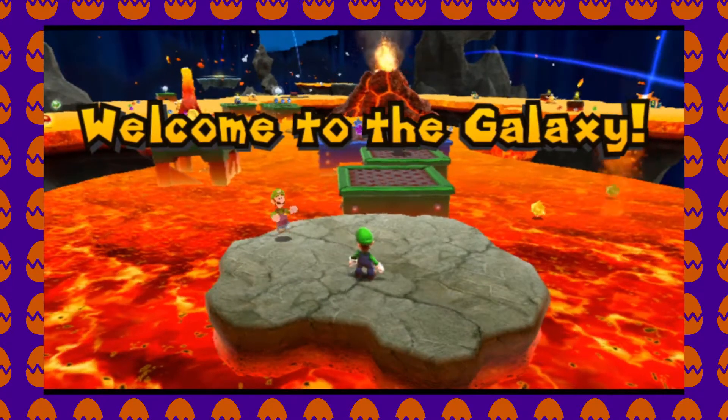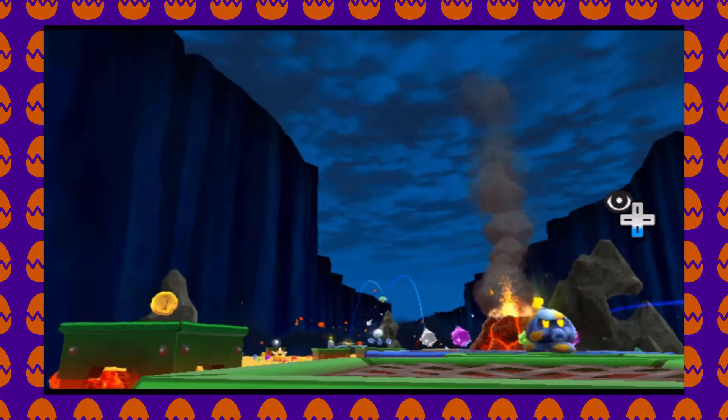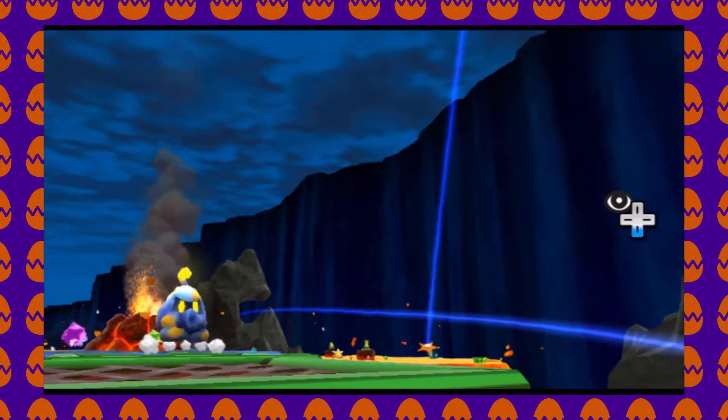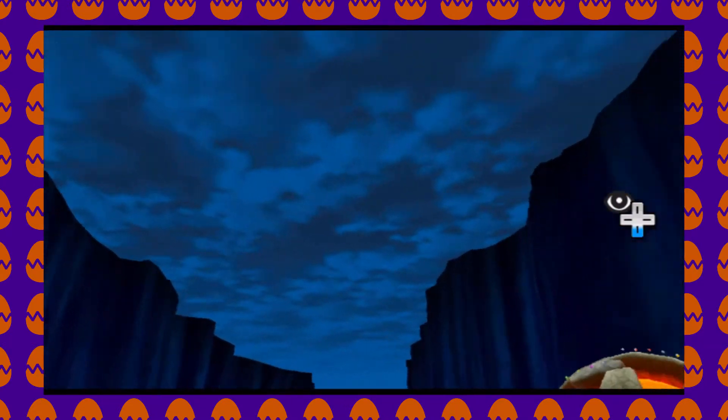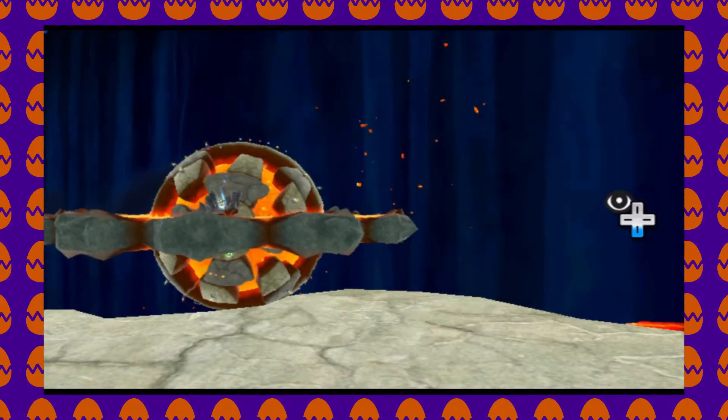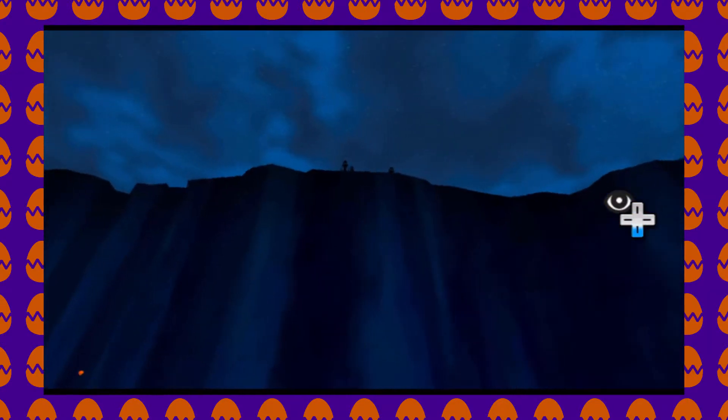As soon as you land on the starting planet, go into first-person mode and take in your surroundings. You'll see dramatic cliffs against a dark, cloudy sky. But if you turn around and look upwards, you can see what appears to be three shadowy figures standing on the edge of the cliff, watching your every move.